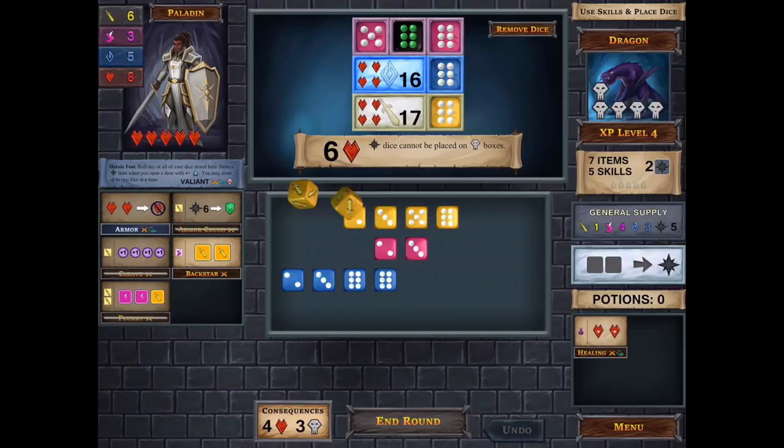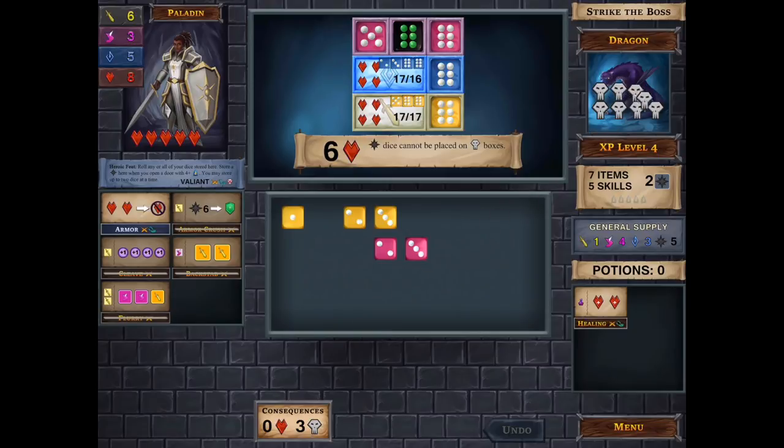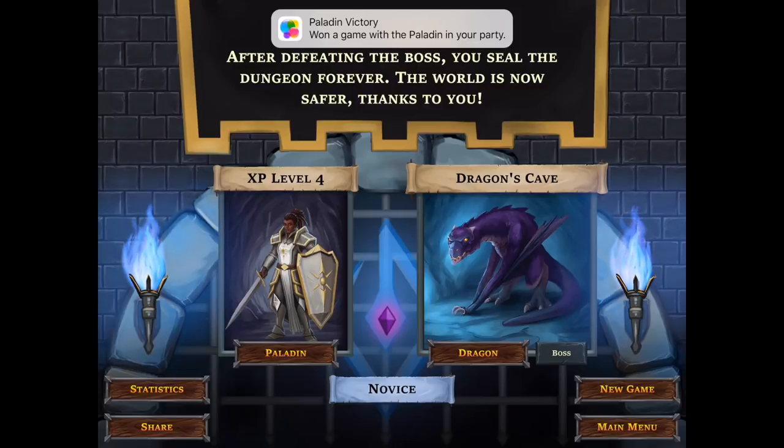After completing three stages of the dungeon you'll face off against the boss. The boss plays very similarly except that on the right-hand side there are special squares that can only be filled with sixes of the appropriate color, and these will do damage to the boss. So for this first boss, the Dragon, you need to do six damage and you also have to make sure to cover up the other squares to avoid taking huge amounts of damage. It's very much about balancing and trying to defeat these bosses before they get the best of you.